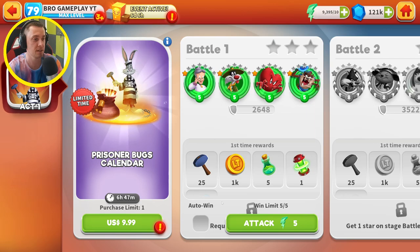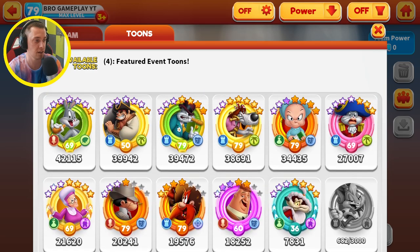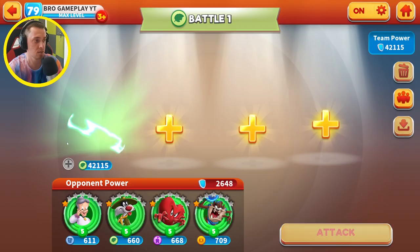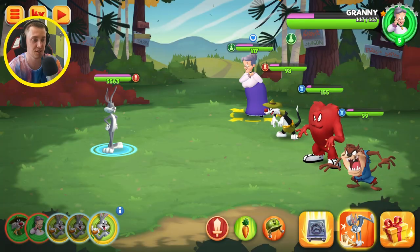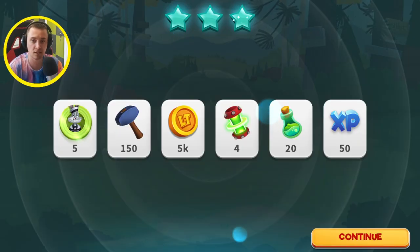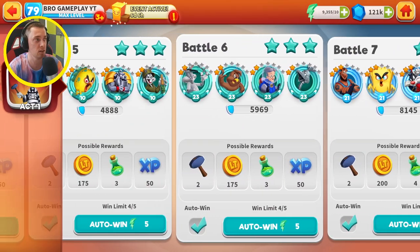First of all, daily campaign — let's start beating this daily. Oh my god, please give me someone who deals damage. Let's use Bugs Bunny because he deals damage to all characters, so that should be fast. Okay, so I beat all stages here and we got five of this — not bad!